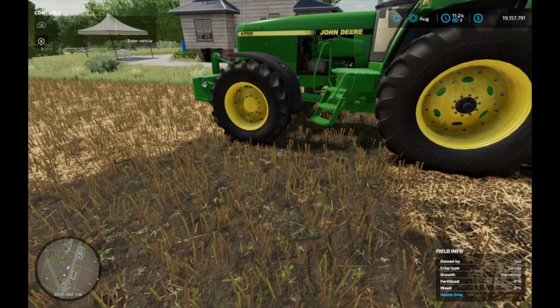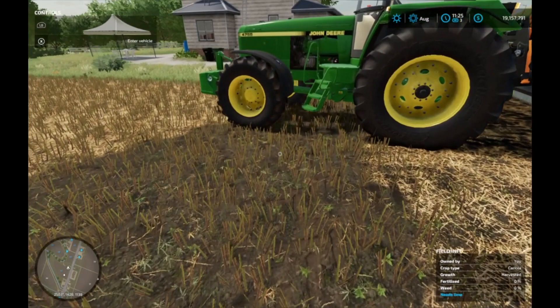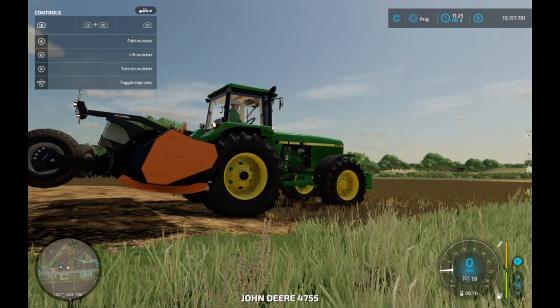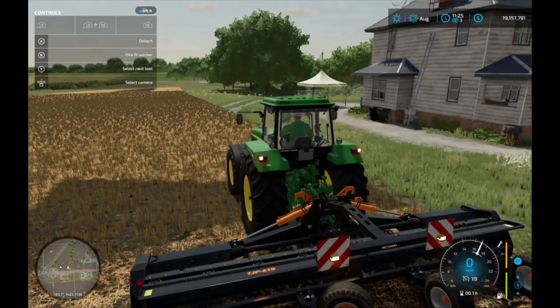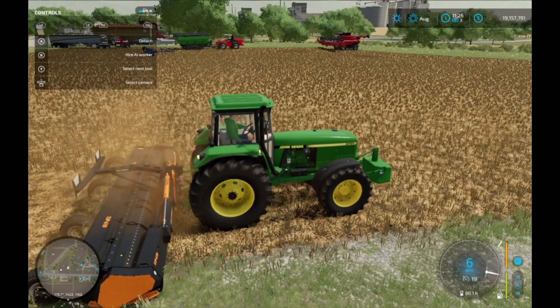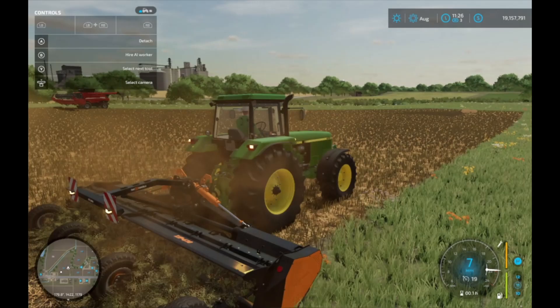This is a canola field — one of my canola fields I just did. It just gives you more yield and it's pretty easy to do. You just lower it and then you turn it on. Just start going forward and it'll chop up all the stubble or stalks. I don't know if it'll do it on corn or anything, but I will check.